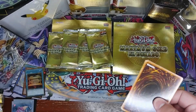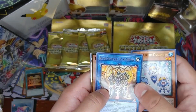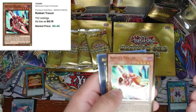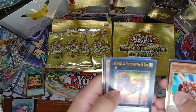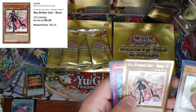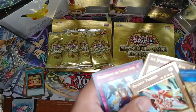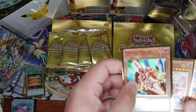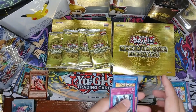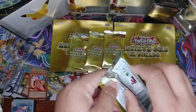Fourth pack — looking for one of the more expensive cards in the set. We got Prank-Kids Drop, Seis, Bujin Shogun of the Six Samurai — pretty cool — Rocket Tracer, Number 2, and Sky Striker Ace Rose. Not a bad card but not a strong start overall. Rocket Tracer is a nice get in this set though, I'll take it. First four packs weren't the greatest but we still have four more.